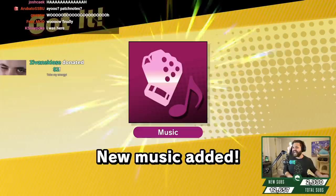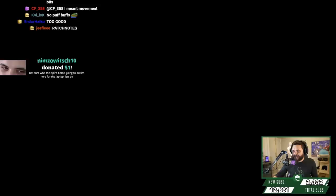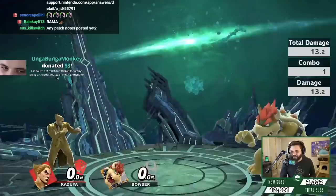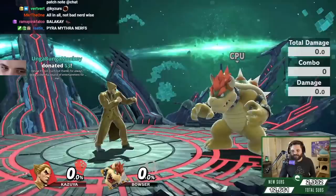We have the list of all moves here. I'm gonna try to go through the moves. I have all the moves here. First one, B: Devil Blaster. Second one, Side B: Devil Fist. Up B: Devil Wings. Down B: Heaven's Door.